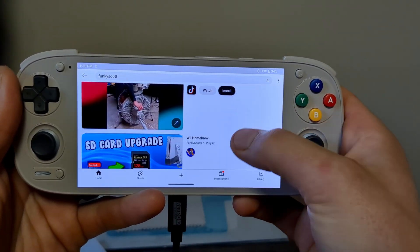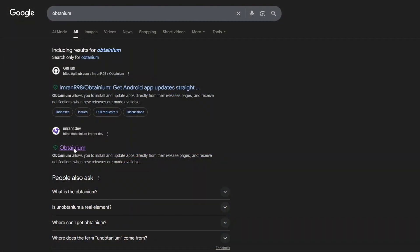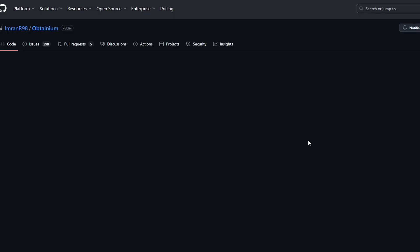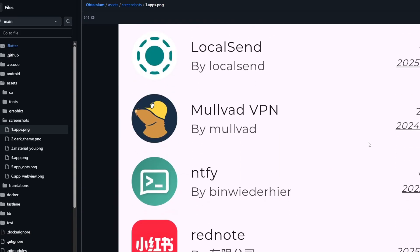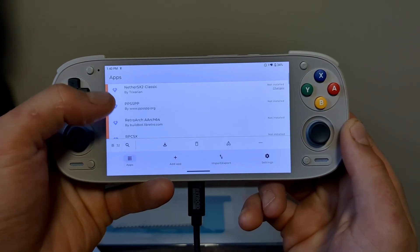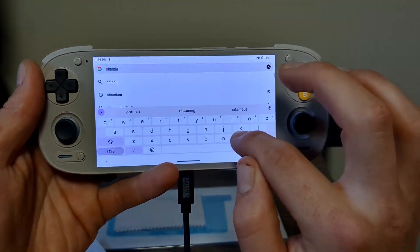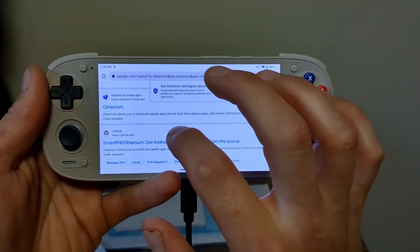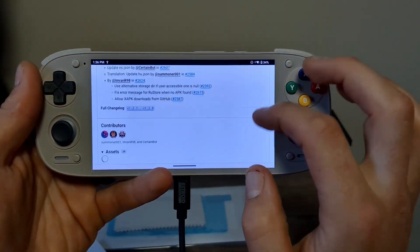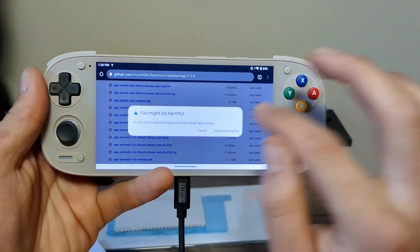Time to move on to step two — setting up the emulators. The easiest way is through an app called Obtainium, which lets you get each emulator from one spot without clicking separate download links. It gets you the latest version of almost any emulator, including Switch emulators. To get Obtainium, go into Google Chrome, type in the name, and the Obtainium GitHub should be the first link. The file we want is the arm64 release.apk — it says it might be harmful, but it is safe.